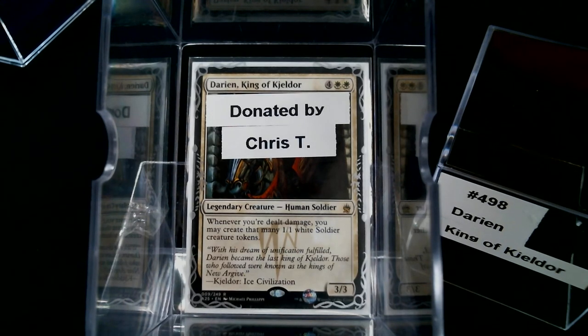Darien was originally from Coldsnap. The whole shtick about Coldsnap was it was a forgotten part of the Ice Age set, and they over-costed everything because that's how it was back then. He's very unique — he's a Human Soldier. Him being a King, I wonder if this is one of the cards that got errata'd to Noble, like most of the Kings.